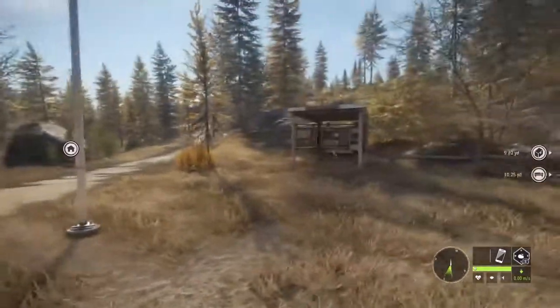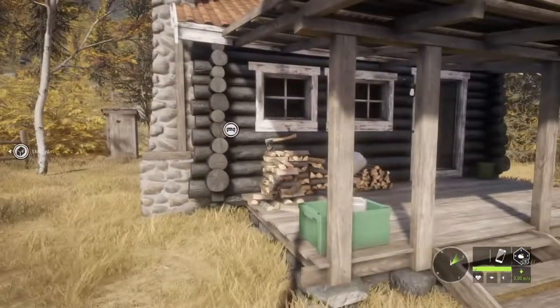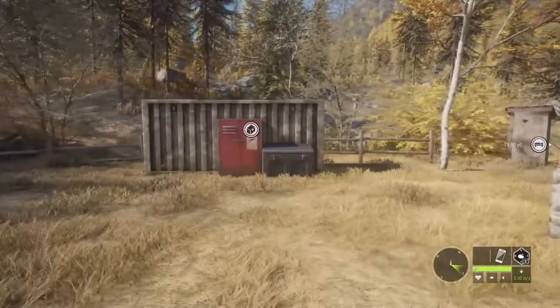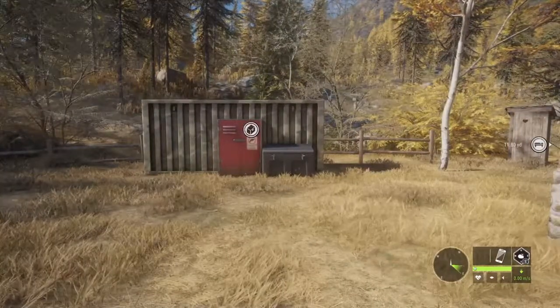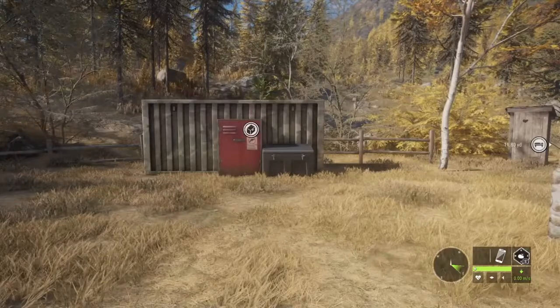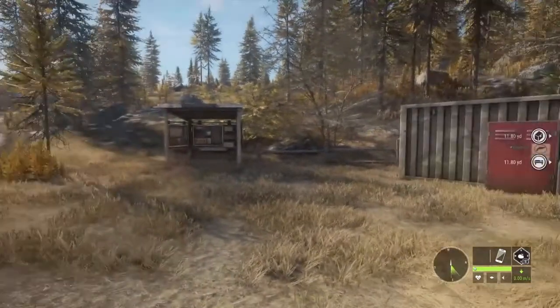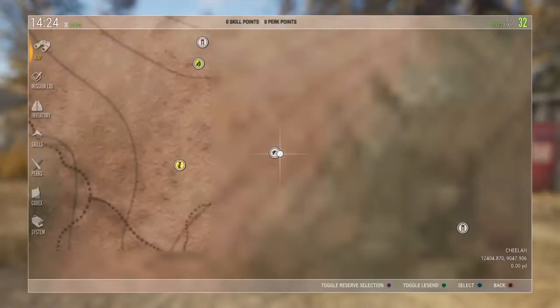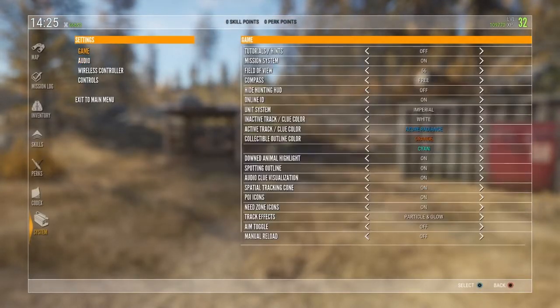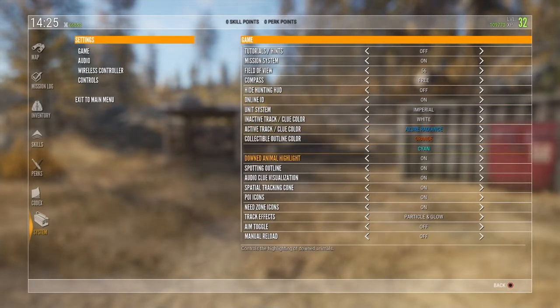We're going to do a realistic deer hunt, but first we need to go into our settings. So we'll go into our inventory — just give me a minute and I will find them. Okay, here we go. Go all the way down, click on the game, go all the way down to your icons and turn it off.